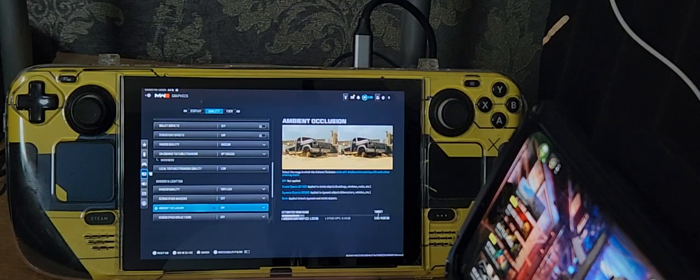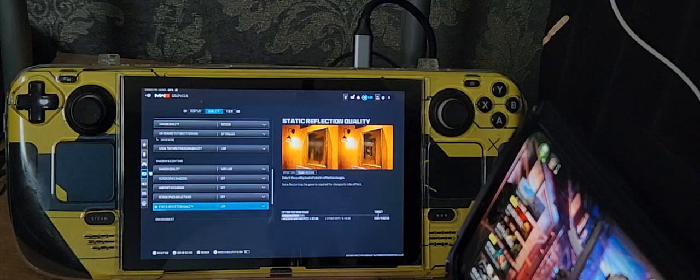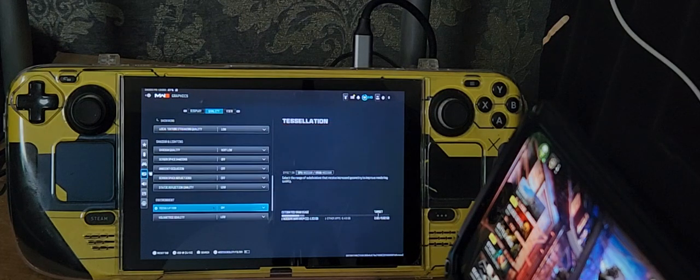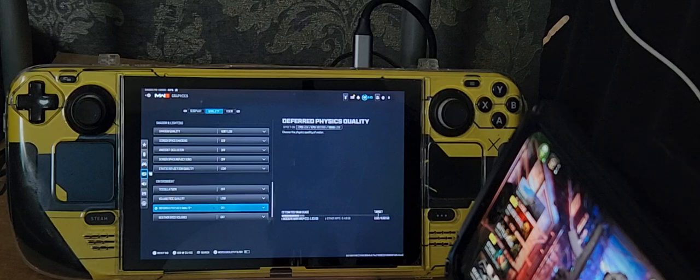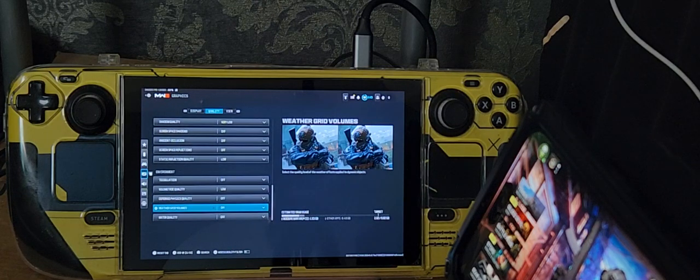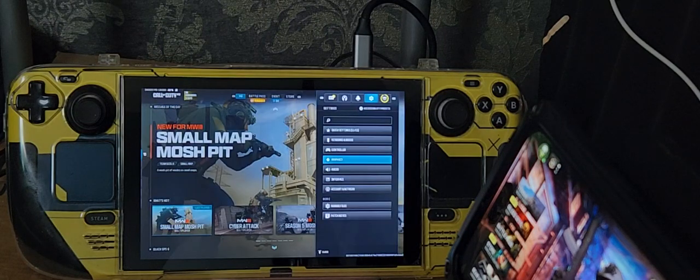Ambient occlusion is off. Screen space reflections is off. Static reflection quality is low. Tessellation is off. Volumetric quality is low. Object physics quality is off. Weather grid volumes is off. Water quality is off. If you're doing this for the first time it will prompt you to apply and confirm — mine doesn't show that because it's already been configured.